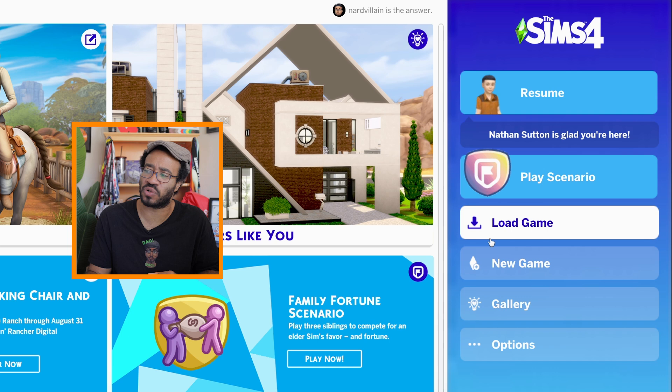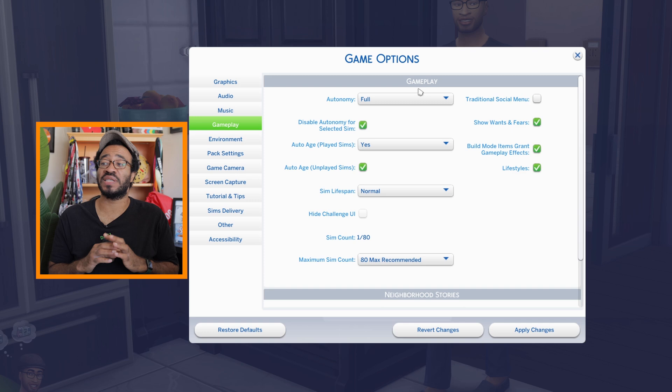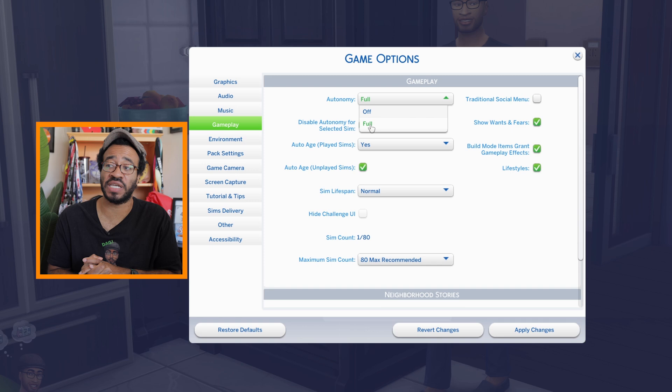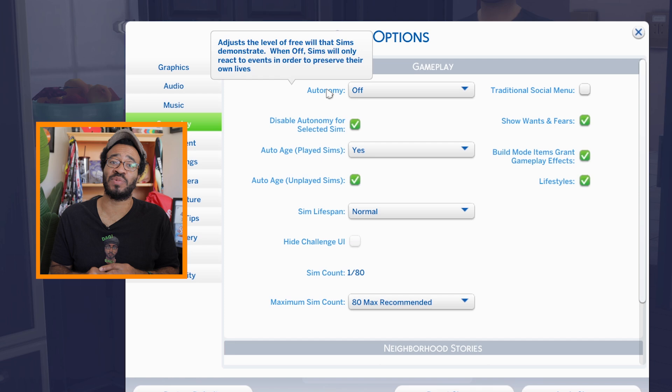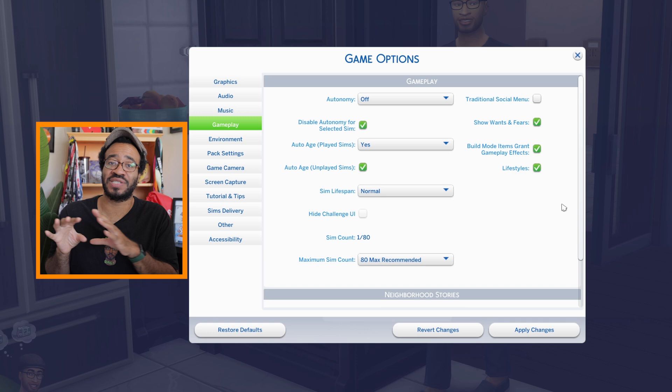Now I'm going to hop into the game to show you features I couldn't show in the game options menu. Here we can go into gameplay environment impact settings. Autonomy basically means your Sims can do whatever they want — with autonomy on full, your Sim will go ahead and do whatever they need to take care of their needs or fill time, whether it's watching TV, doing pushups, or having a conversation with a nearby Sim. When I'm playing, I actually like autonomy off because I like being able to tell my Sims exactly what to do, when and where.